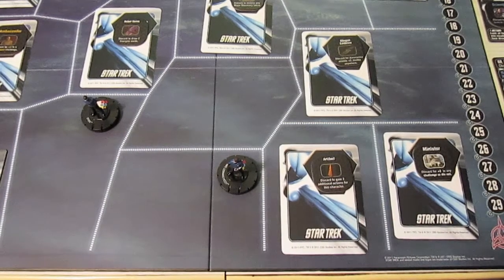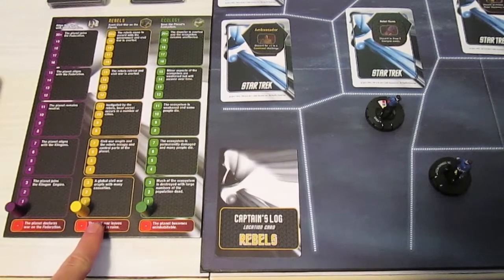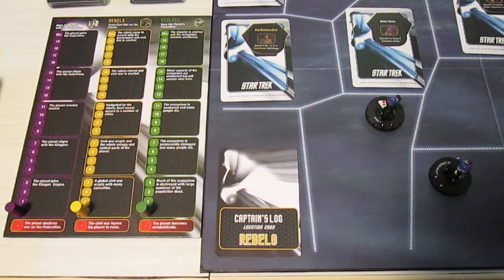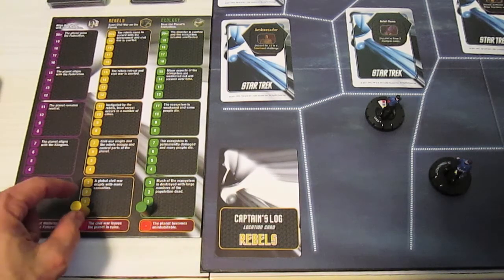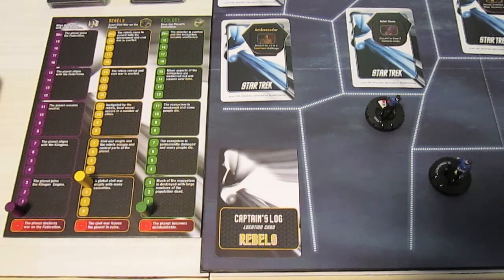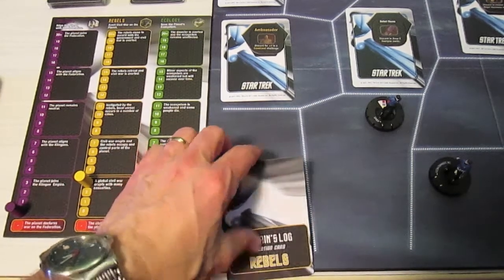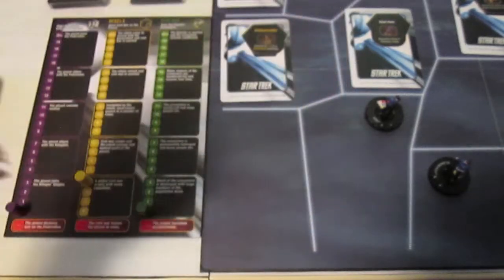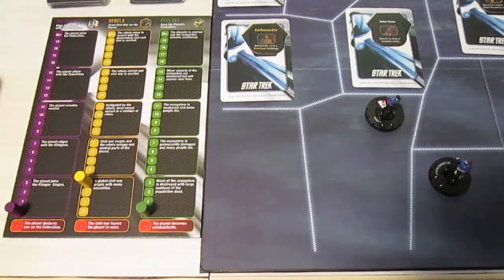Adjusting the camera to look at the score track: this is the rebels score tracker, and it is going to advance three spaces for completing that first rebel challenge. It's still in the first box, but we have more rebels cards to deal with. This was the placeholder rebels card, and we're going to replace it with two A, because that is the next rebels mission.